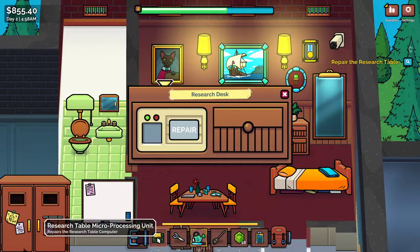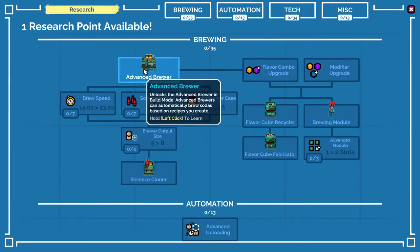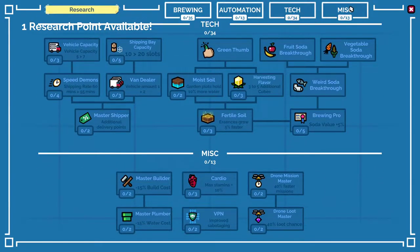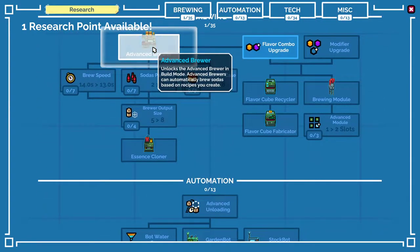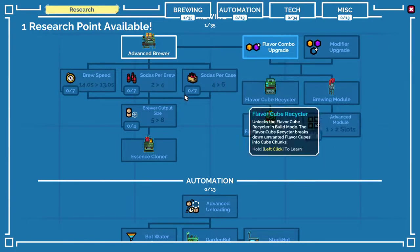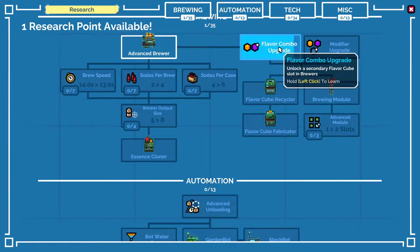Where is it? Right there. I guess we want... Brewing Automation Tech... Misc — I really want the Advanced Brewer anyway. Flavor Combo — oh, we got one more research. Flavor Combo, I guess there's no other option. All right, Flavor Combos it is.